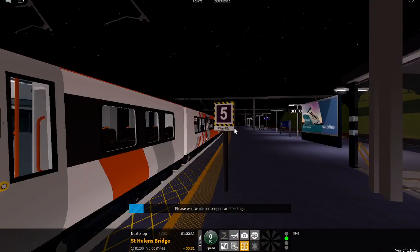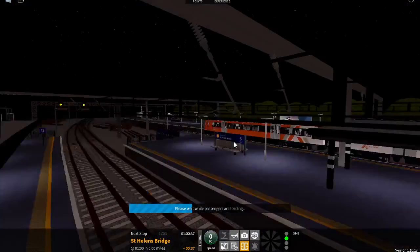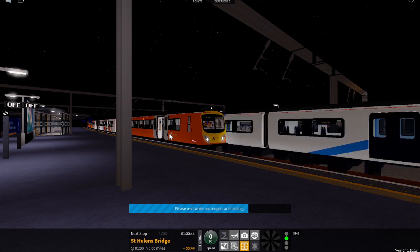Platform 5 for the 01:02 Stepford Connect Service 2 to Stepford Victoria. This train is for Airport Terminal 3. The next station will be Morgantown.